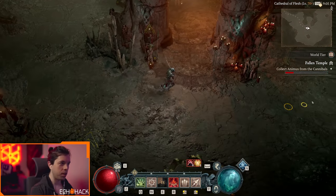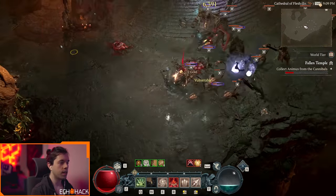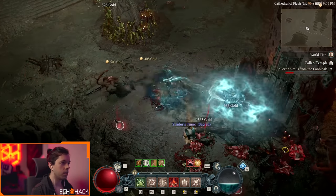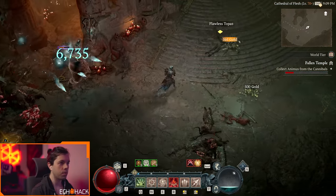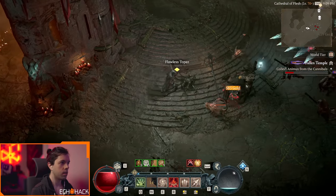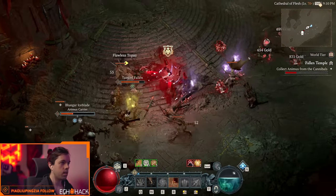These demons here — the Crusher — has a chain pull attack you really want to avoid. You can see where he threw the chain pull; that is super dangerous. That can one-shot you too if you're not careful, so make sure you dodge that.